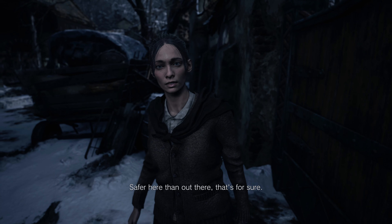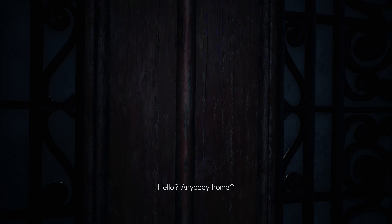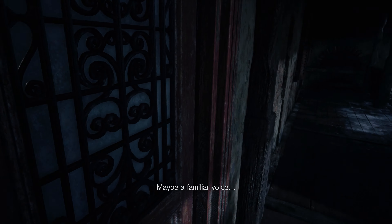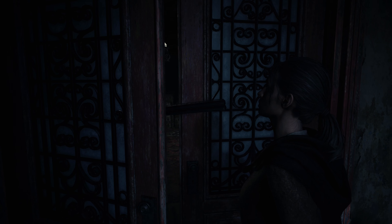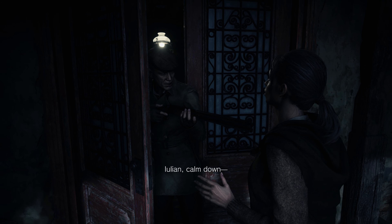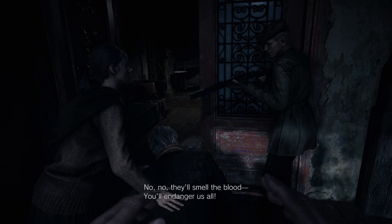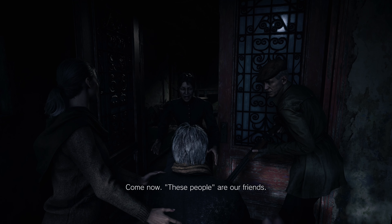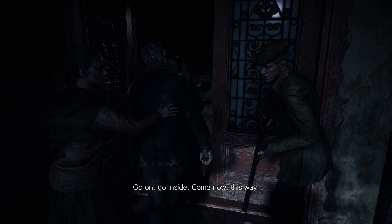Father? Help me. We have to get inside. Hello? Anybody home? Maybe a familiar voice. Louisa! Open up, it's me, Elena! Stop shouting, you'll draw the monsters. Yulian, calm down. Who's this? A friend! Stay back. Father, for God's sake, Yulian, let us in. No, they'll smell the blood, you'll endanger us all. My father will die out here. That's not my problem. These people want to let a dying man into our home. Come now, these people are our friends. Go on, go inside. Come now, this way.